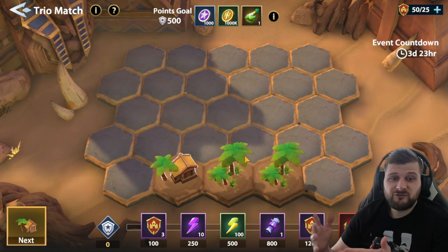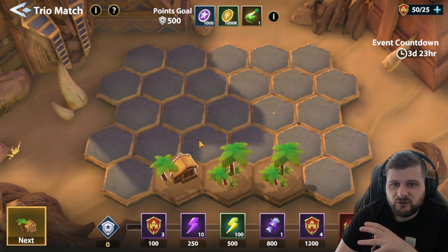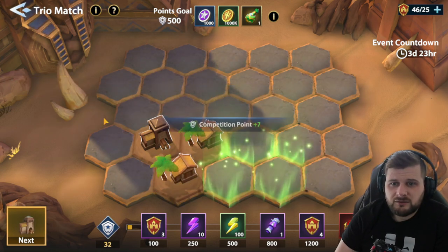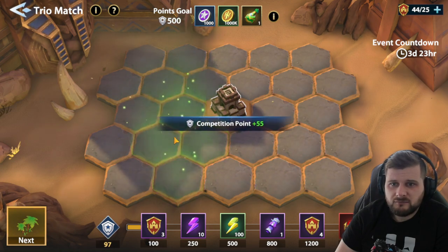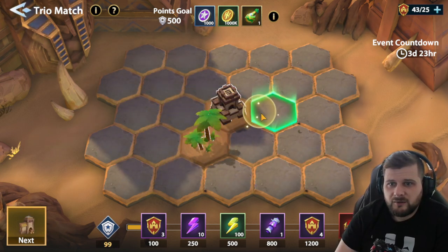It's basically a trio match — you match three, or four for extra points, depending on how you want to work it. It shows you the next icon, and if you double-click it places it next to you, then it converts to a larger one — like a tower. It's about placing them in the right locations to upgrade, and you can see those matching up with the next one.